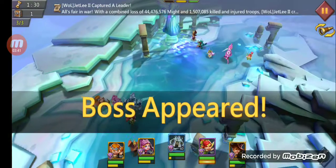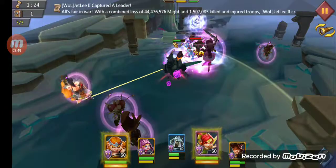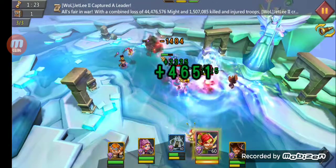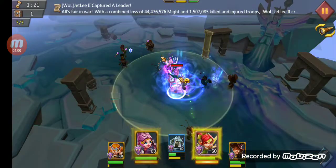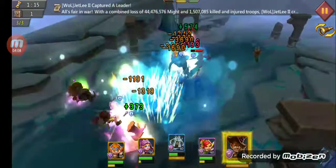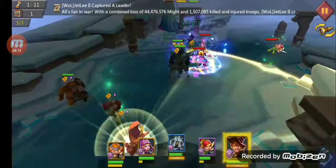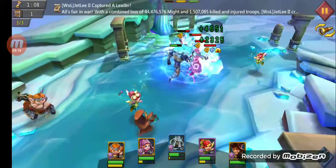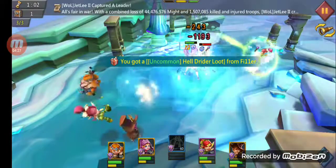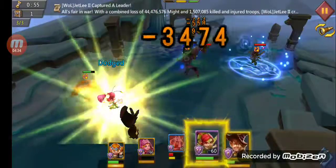Here we're going to use Tracker — we need to find C Squire, so we're going to turn the view. Quickly heal, trying to get Death Knight to get his ultimate off — there it is. Going to use Tracker to finish that guy back there. Death Knight went down but he will return. Waiting for our heal — spam heal.